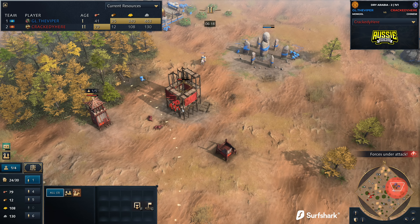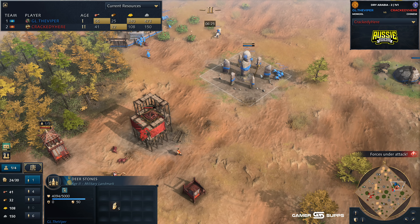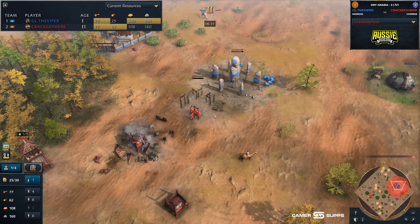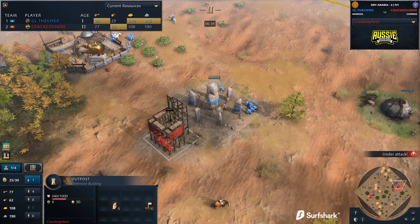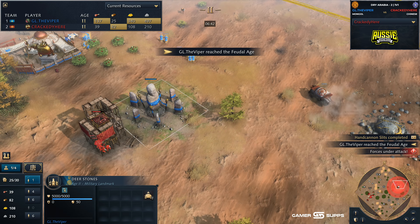Now pushing up with that next outpost. Ideally you could go up even a little further, knowing you've got that position, but you've got to be careful of the town center — it was able to shoot towards those villagers. And now Viper is looking to rush up the Deerstones. He knows he's in trouble. Crackety actually cancels the outpost. Unfortunately there have been a lot of cancellations coming through for Crackety — he's looking like an airline in the COVID pandemic. But the Deerstones is going to be able to get away.